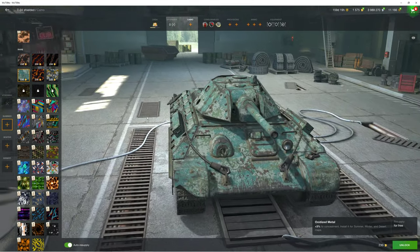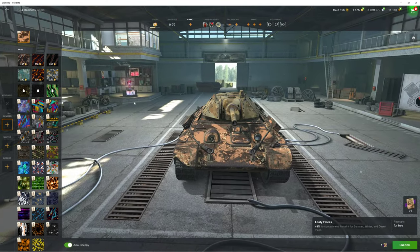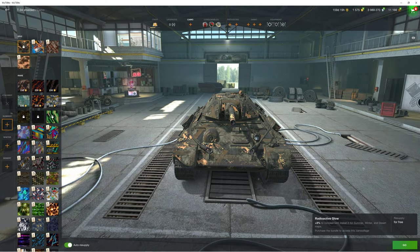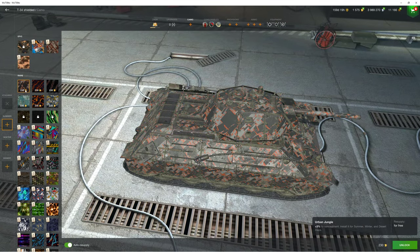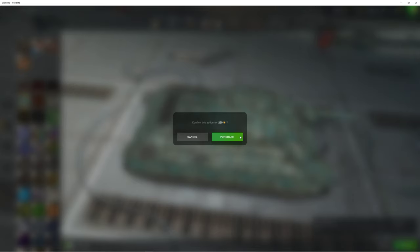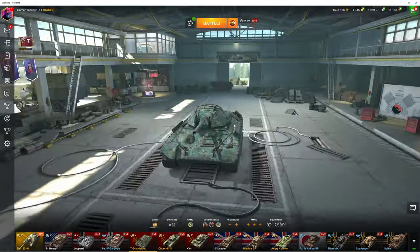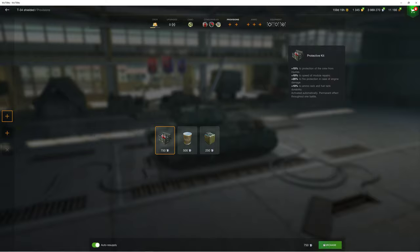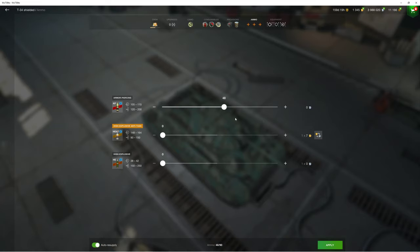I don't know what camera is best — I think that actually looks pretty good. Let's put that on. That also looks pretty good, but I think I'll put on the oxidized metal camouflage. Okay, that's done. Now we just set the ammo.